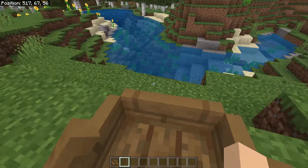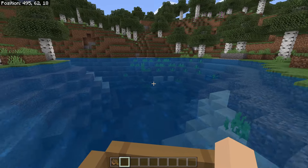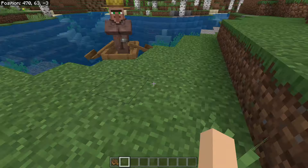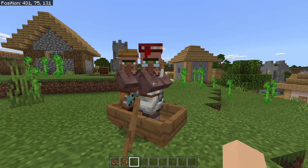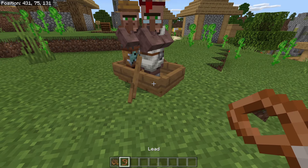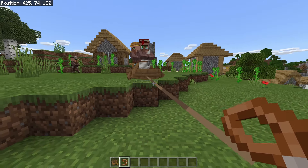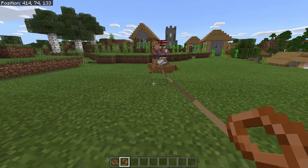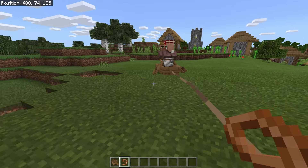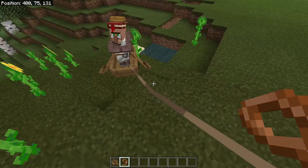Once you get to water and need to go a pretty long ways, this method isn't really that bad - you can move pretty quickly. The problem is once you get to your destination, you're probably gonna get stuck. The typical boat method can only get you one villager at a time. But if you grab a lead, which you can get from killing wandering traders, you can actually pull the boat and it's a little bit faster. Just make sure you don't get too far ahead of it.